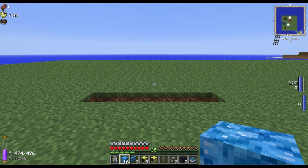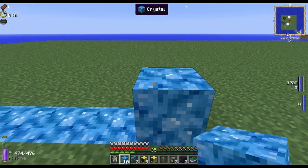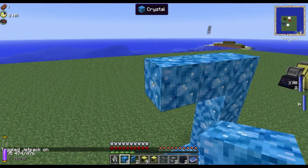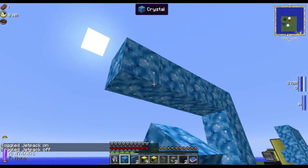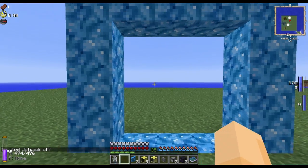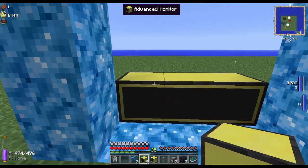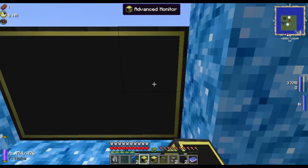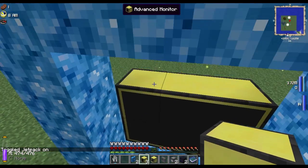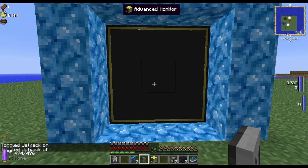Let's get into building the actual portal. You are going to need to start out by building a 5x5 portal frame without putting a block down in the wrong spot. Like so — that has a 3x3 interior. You then place your advanced monitors in the back of the portal like so, to make a 3x3 advanced monitor.